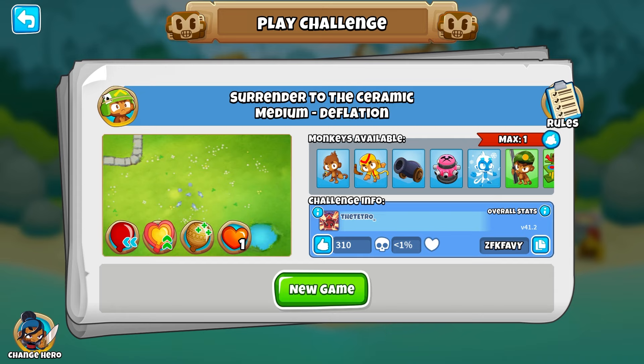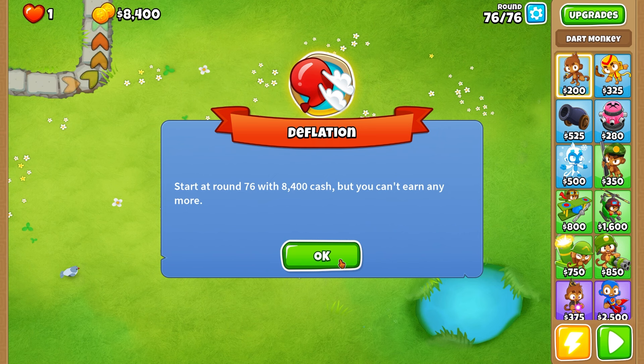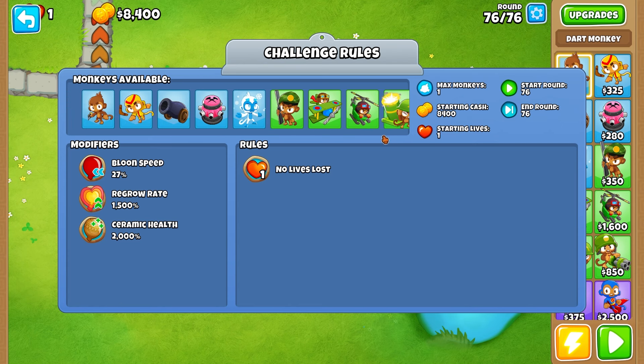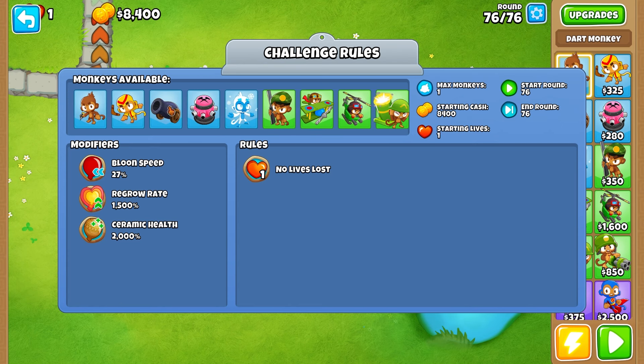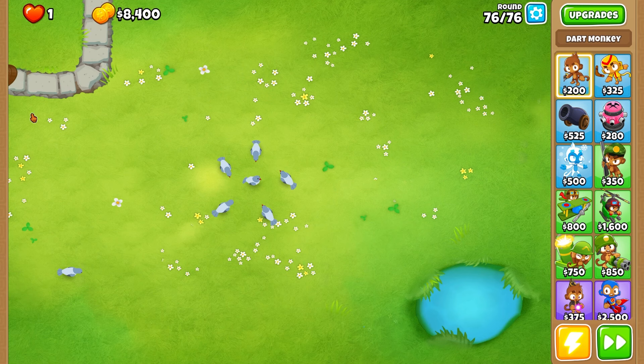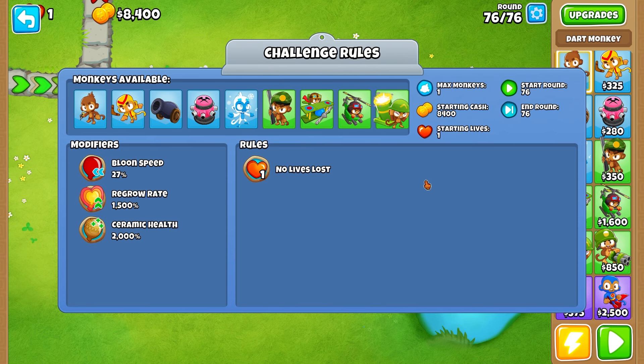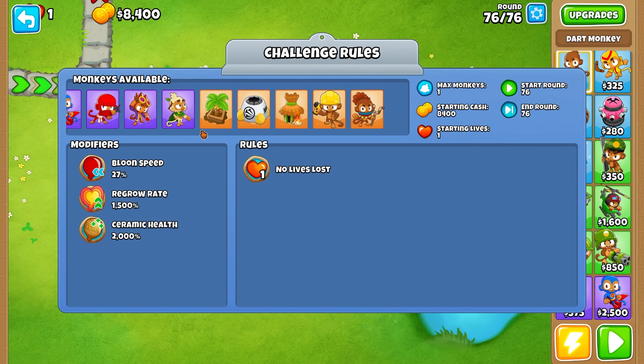Next we have Surrender to the Ceramic — it's only been about 30 minutes, and a lot of that was just the Heli Pilot. Round 76 with only $8,400. We have monkey knowledge, which is crazy. Bloon speed is crazy slow but everything is max buffed. Look how slow they are — which means things like the Ice Tower could get all of them. Glue Gunner is actually banned, which makes sense because it absolutely shreds round 76.